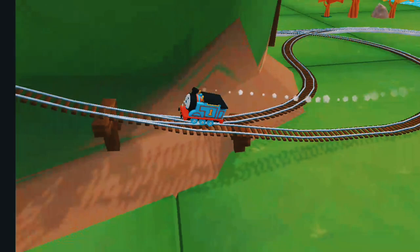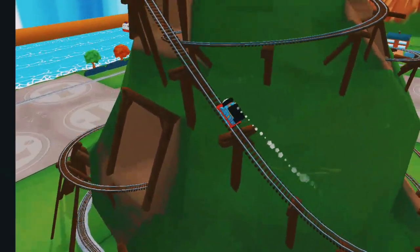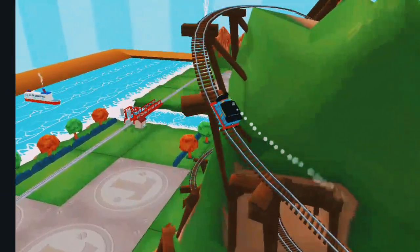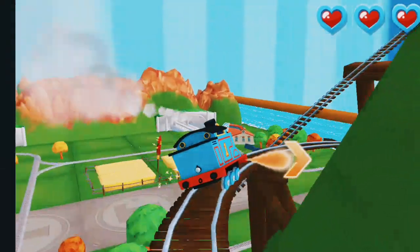You can help us steer through the sharp curves. Swipe left or right to keep the train on the track.